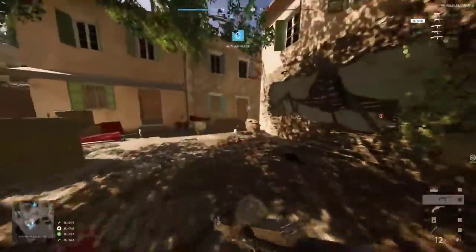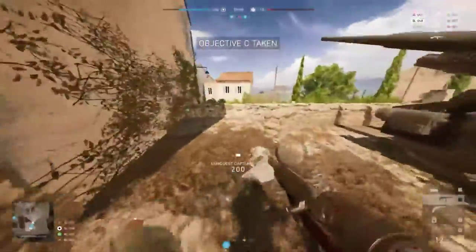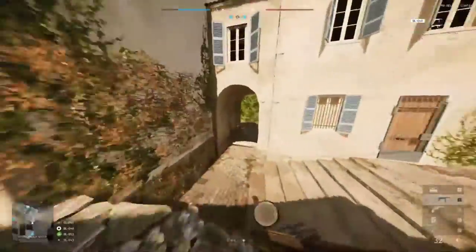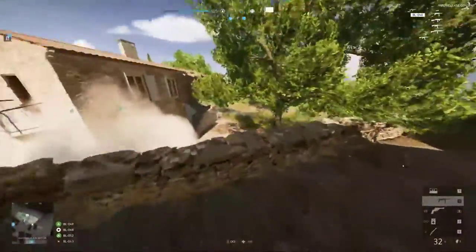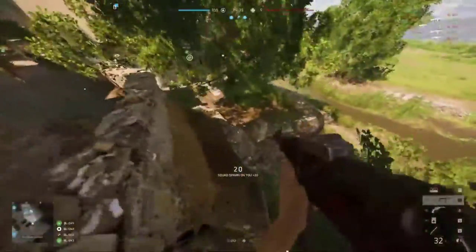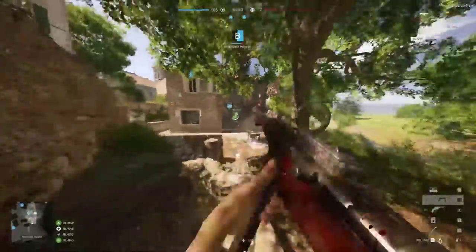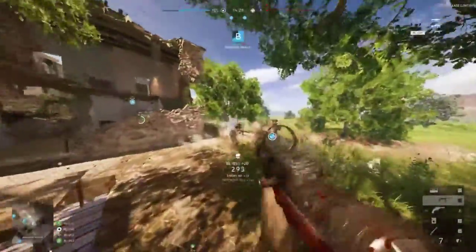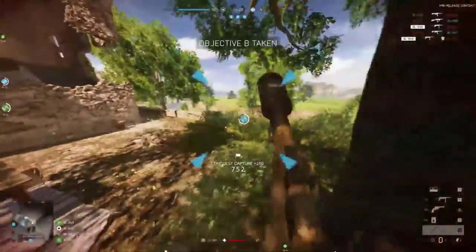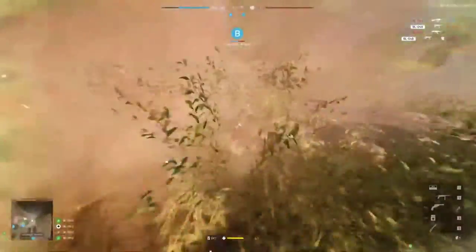First up, Provence. This is a map set inside a French city with plenty of buildings to run in between and plenty of close-quarters engagements to be had. One interesting thing is that most of the buildings are actually closed, so you can't go inside them to hide or peek out through a window. This forces players to stay outside and fight head-to-head unless they go for a flank.